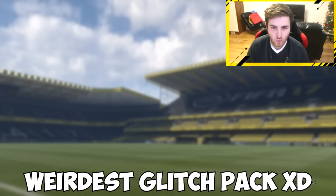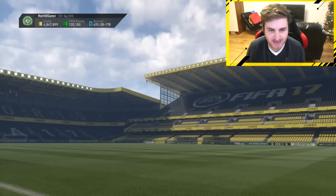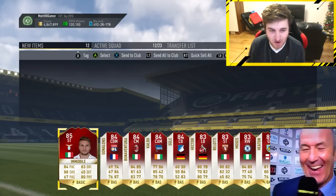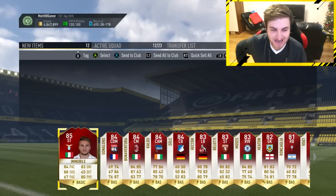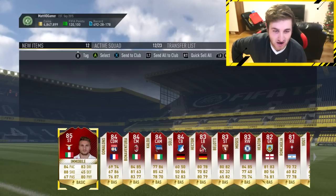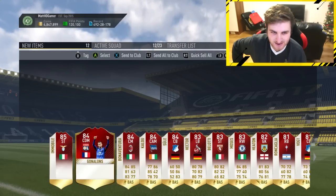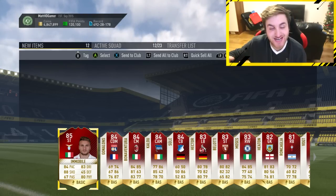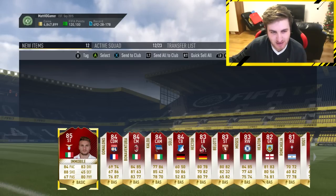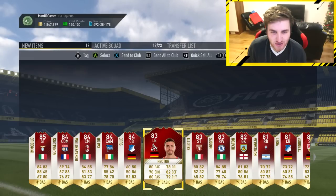Oh my god! The whole thing just went really weird — did you see that? The whole pack kind of froze. Yeah, it's a glitch pack, and we do get Immobile. This is interesting. I was expecting Payet to be honest, but I can't really complain too much. I'll take all of these — I'm not gonna lie, that could actually be the worst monthly reward I've seen. They're free cards, but I can't lie, I'm a bit disappointed I didn't get someone like Payet or maybe someone better.